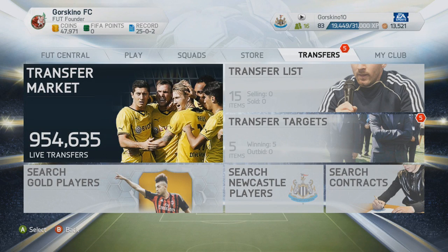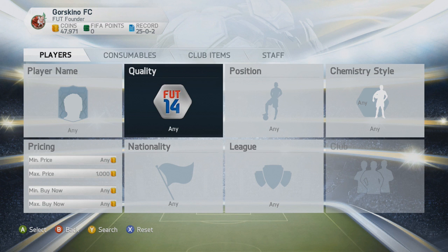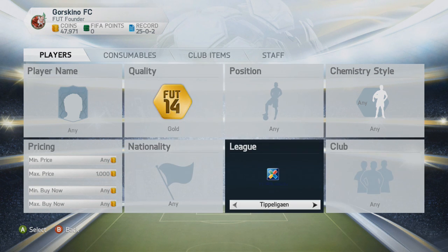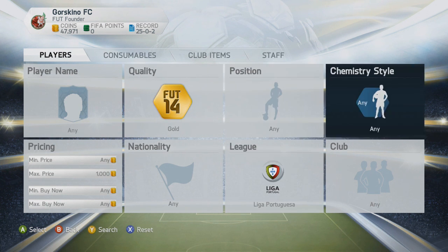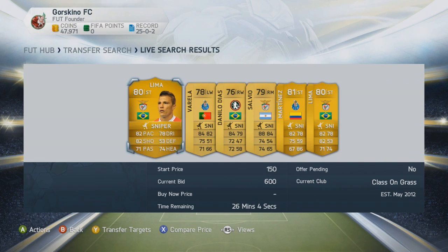Welcome to another episode — this is episode two in trading tips. This is going to be a really good search method if you haven't got a lot of money. Go into where you buy players, set the maximum price to 1000 coins, make the quality gold, then focus on a league. You can do BPL, Liga, or Serie A — those are really good leagues. I'm going to use the Portuguese league and choose the first chemistry style after basic, which is Sniper.